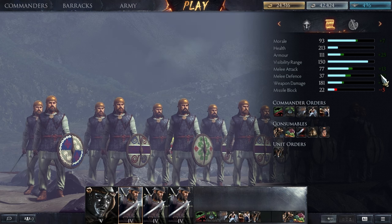With the upgrades I have now it's plus 25, so that's actually 136, which is better than the starting armor for Italian Noble Infantry. Their visibility range is 150 because they're light, so they have an advantage in spotting units before they can spot you. Their melee attack is 77, which is pretty average - right up there with the sword infantry of the Romans. They have a little bit lower melee defense. Their weapon damage is actually higher than most of the units at this tier.